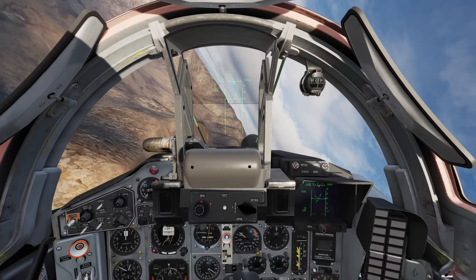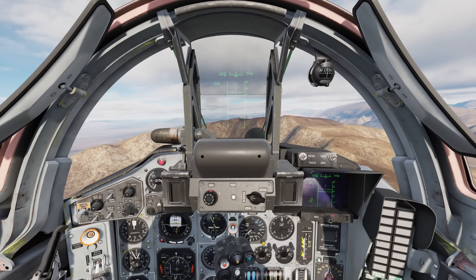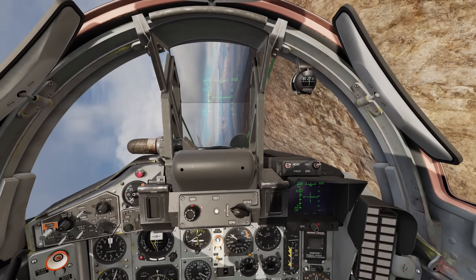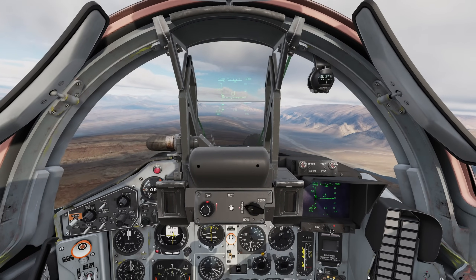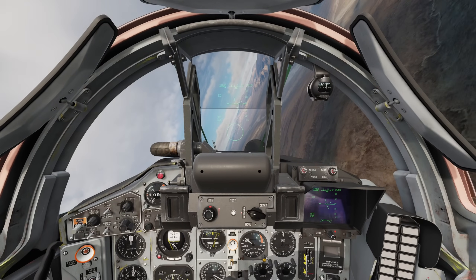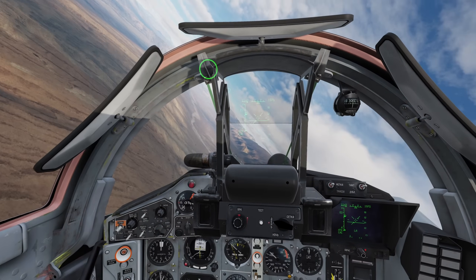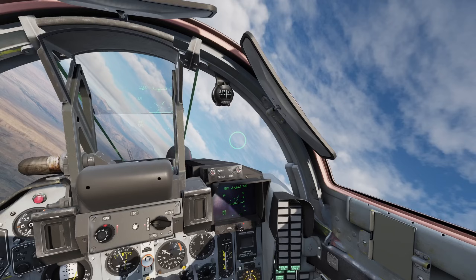The next radar targeting modes we'll spend less time on as they are pretty intuitive. Vertical scan mode is great when you want to scan a large area — hold down lock and move your nose over an area to pick up anything there. The scan area stretches a bit higher than what is visually shown. I find this mode particularly useful when flying low, cresting a mountain, and then scanning a wide area to the side. You also have the boresight, probably my least-used mode but still useful. You can use the TDC slew controls to move the bore around, and by holding down lock you will catch anything in that area — very useful when you know someone is somewhere but aren't exactly sure where.